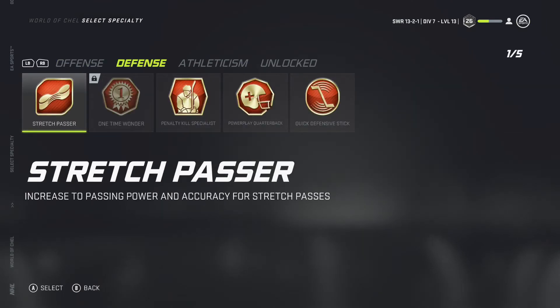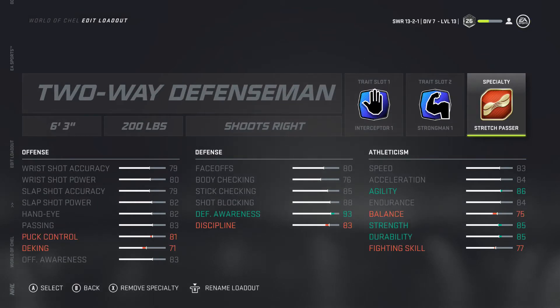To finish this build off, we're putting on Stretch Passer — a really underrated trait. This year in online practice testing, Stretch Passer actually works from shorter distances than you'd think. You can make a stretch pass from the corner to your defensive blue line and it counts, giving you a bit of extra speed and accuracy on the pass. It helps on breakouts and there's not much else available early on that helps this class setup as much.